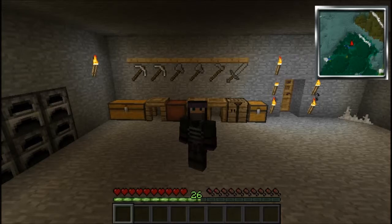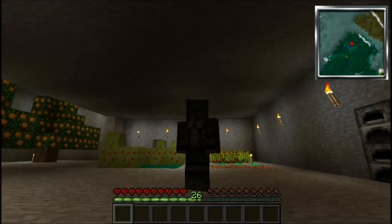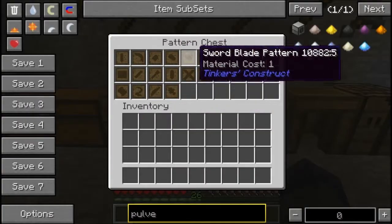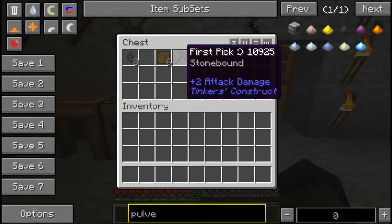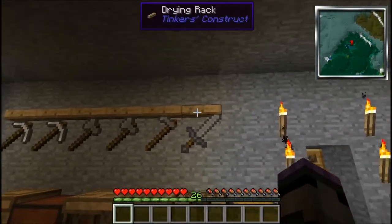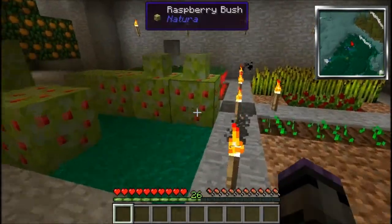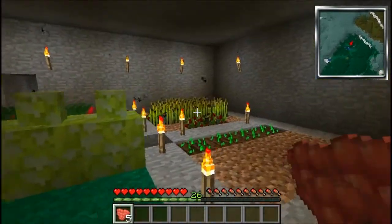Hey guys, Infernal here and welcome back to Attack of the B-Team episode 2. As you can see behind me I've done a little bit of tidying up. I've built all the things, made my patterns, put them all in the pattern chest. I've made my first basic stone pick, found some iron, built a little mine at the back, made some other picks and then hung all my tools nicely on the drying rack. Growing some food - got the raspberries growing, tomatoes, strawberries, wheat.